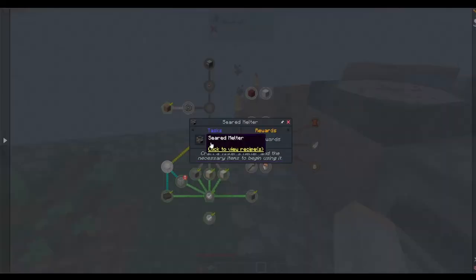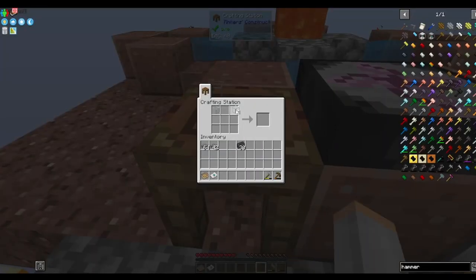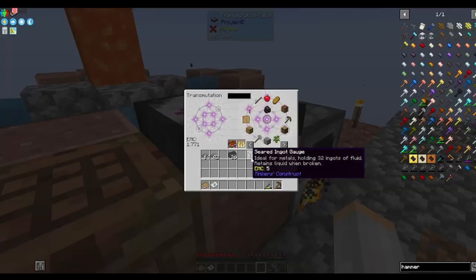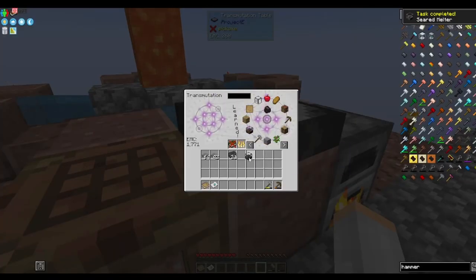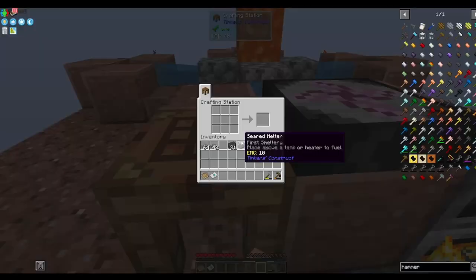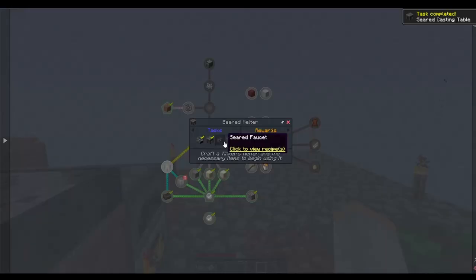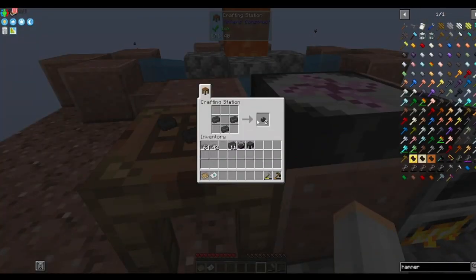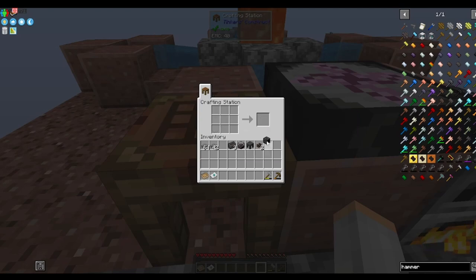It's wanting us to make the smeltery stuff now. We need five glass and four seared brick for the seared ingot gauge — let's learn it and use it for the seared melter. Then we need the seared table — remember to put everything in there to learn it. Last is the heater itself.